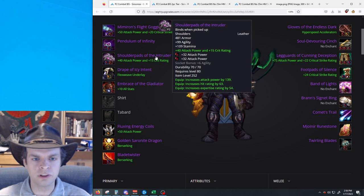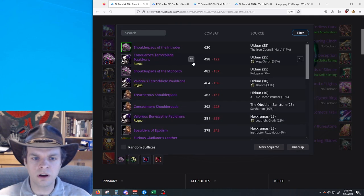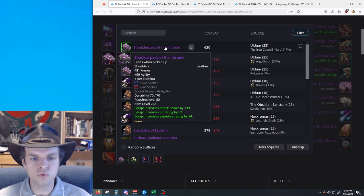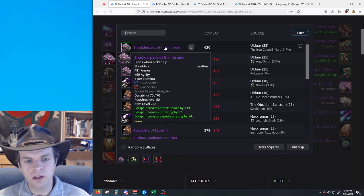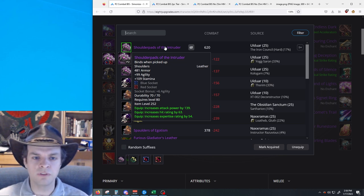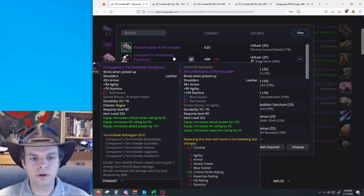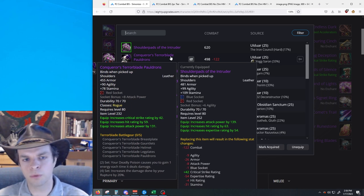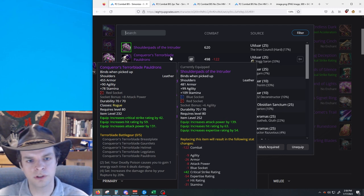For shoulders, you have Shoulder Pads of the Intruder, which come from Iron Council hard mode in 25-man. They're a great shoulder piece with hit, expertise, a lot of attack power, and two sockets. But if you can't get these, you're going to look at your Terrorblade piece and try to set up with two or four pieces again, depending on how much other gear you have.